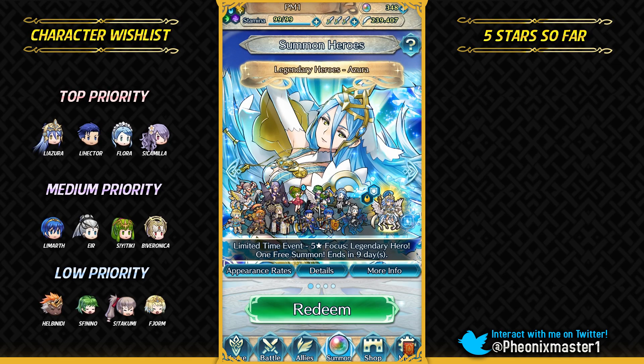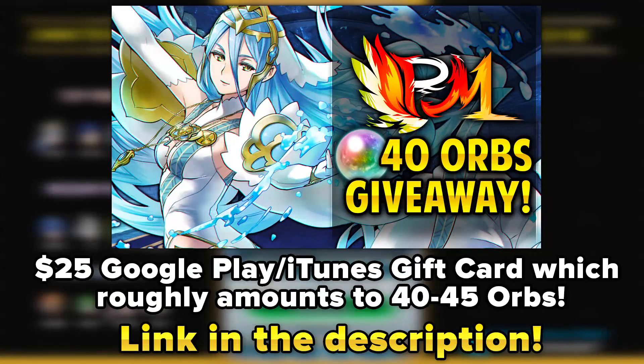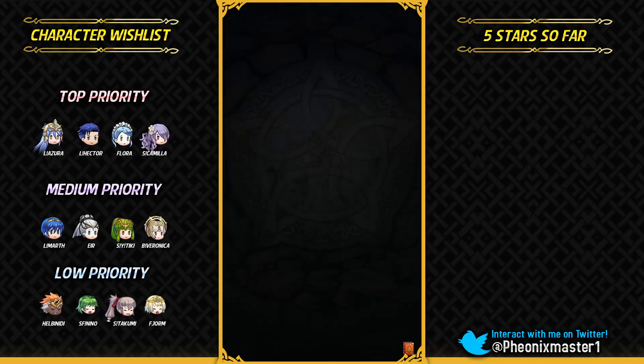What's up guys, I'm PhoenixMasterOne and welcome back for some more Fire Emblem Heroes. Today I'm gonna be summoning on the Legendary Azura banner. As always with the new banner comes a new giveaway — I'm giving away a $25 Google Play or iTunes gift card, which is roughly 40-45 orbs. This is a region-free giveaway so anyone can enter; the link is in the description. I also want to congratulate the winner of my previous Christmas banner giveaway.